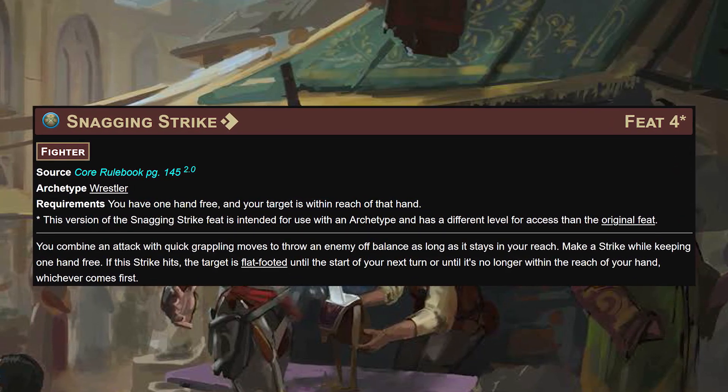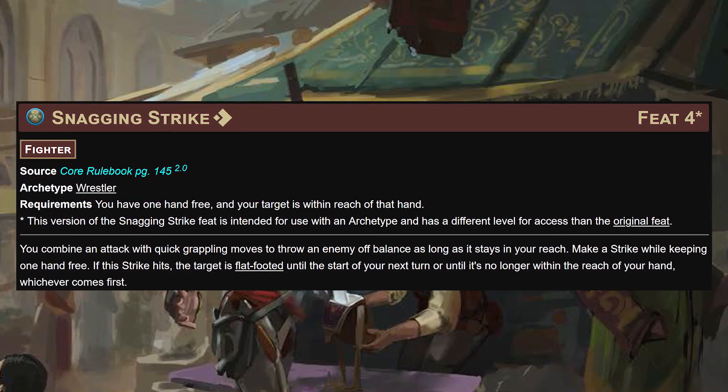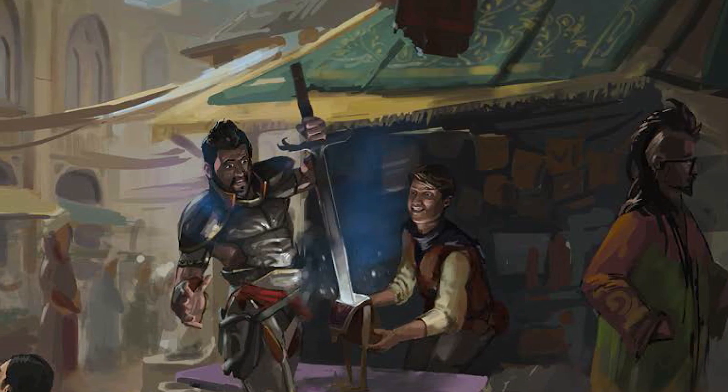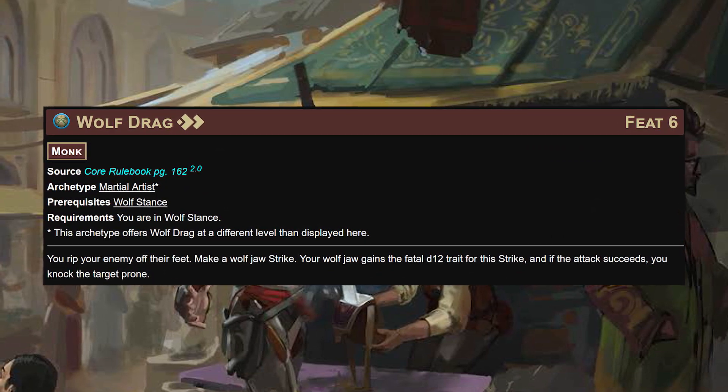We'll take this alongside snagging strike - make an attack with one hand free; if the strike hits the target is flat-footed until the start of your next turn or until it's no longer within reach of your hand. More buffs for yourself and everyone. Good old wolf fang fist comes next.